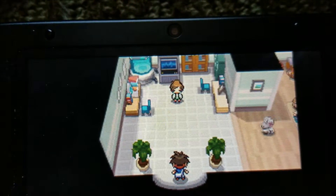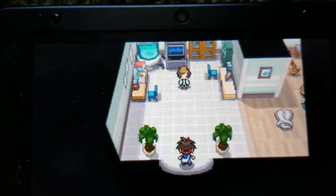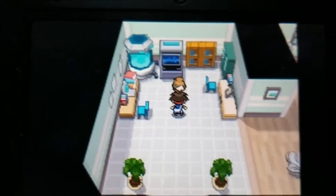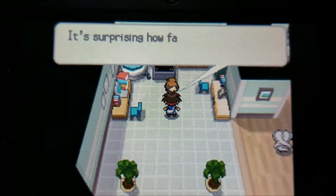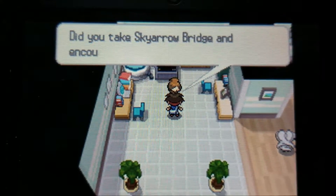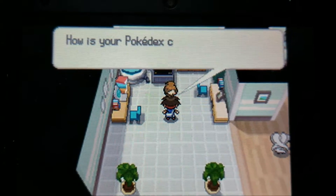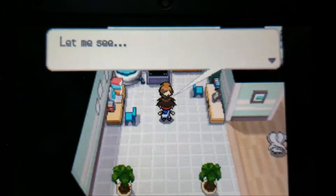Then you fly to Nuvema Town, which is the starting city for the original first two Black and White games, and go talk to the professor, who will give you what you need to get to where you pick it up.